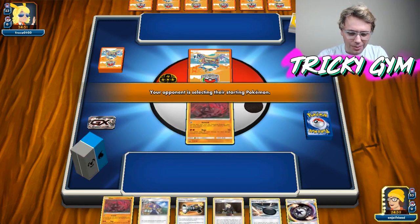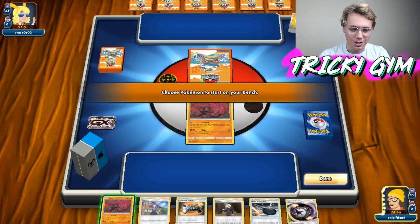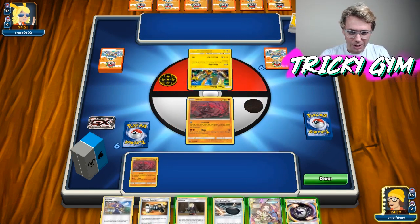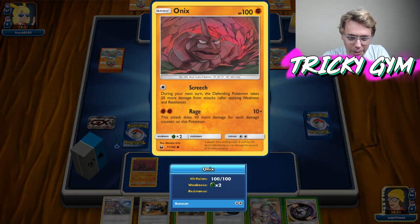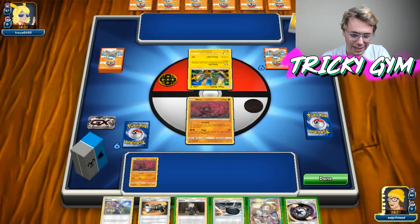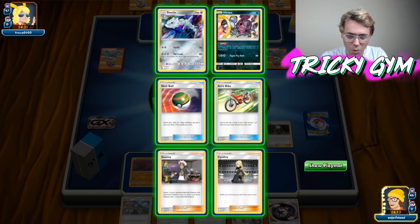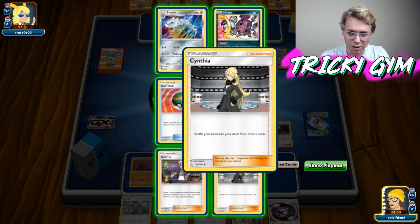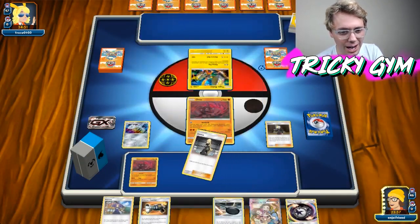Looks like we've got a couple copies of Onix here, and we've got the classic stall deck going with the Gladion turn one. We're going to check our prizes and see if we've got anything useful. We also have Fan Club. I like Fan Club a little bit. I think we just save our energy. I don't know what I'm playing against, but I feel like we should be relatively favored against most other decks. Let's just Gladion until I figure out what my opponent is doing. I think I just want to go get a Cynthia turn one, and then just pass it off to my opponent.